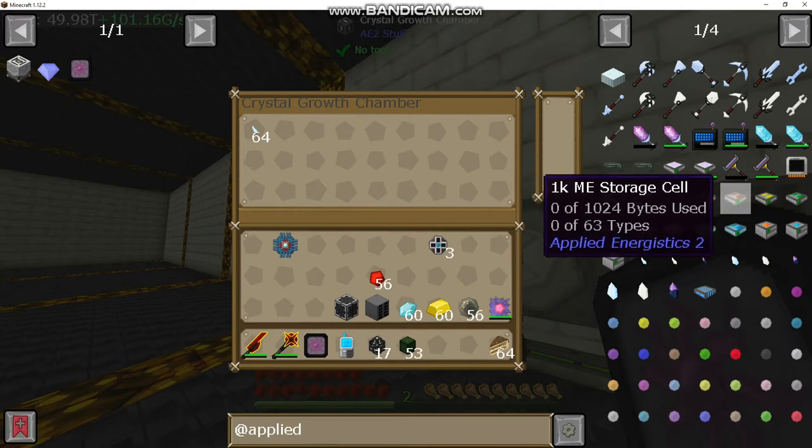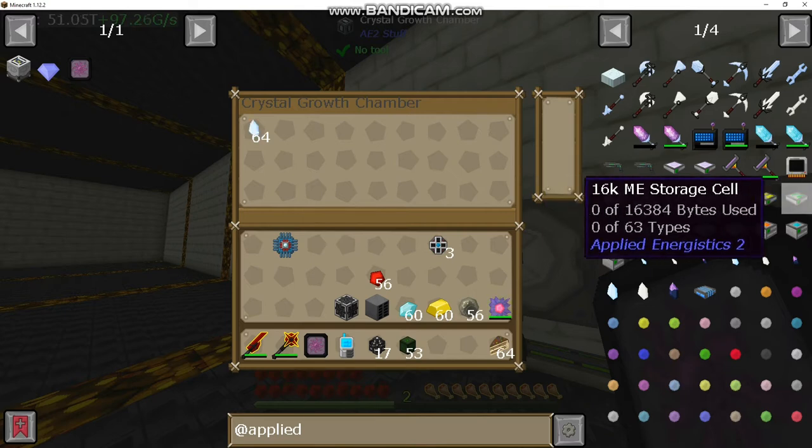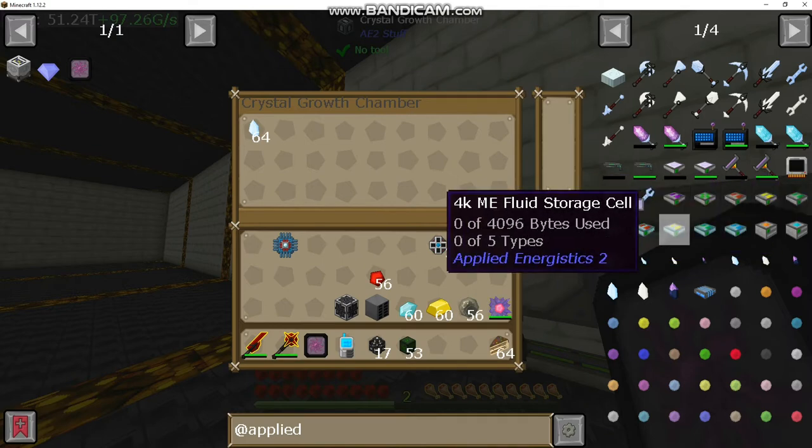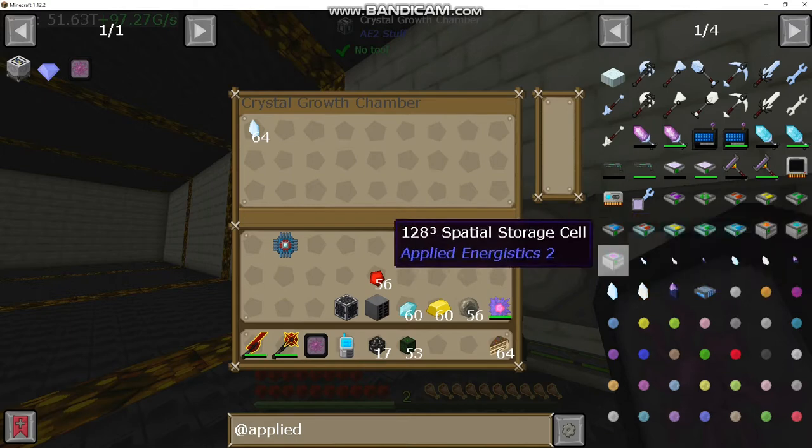It'll hold 63 different items, and the storage size is how many you can hold in the stack of that item. With the 1K you can hold 1,024 of 63 different items; 4K is 4,096 of 63; 16K is 16,000; and 64K is 65,000.